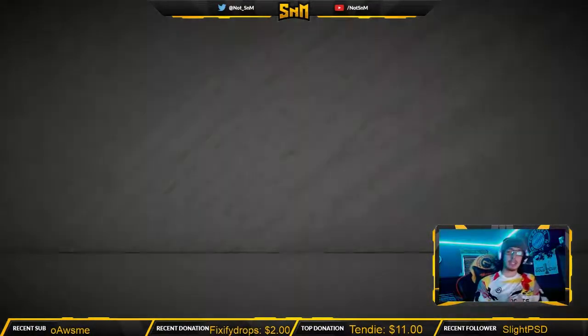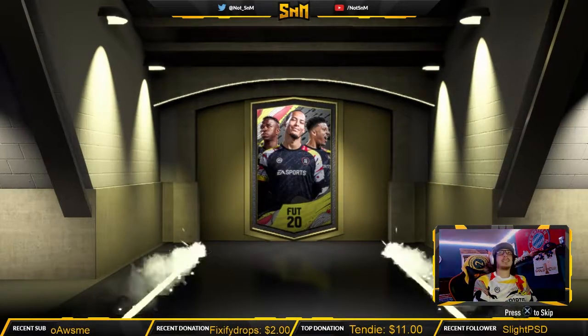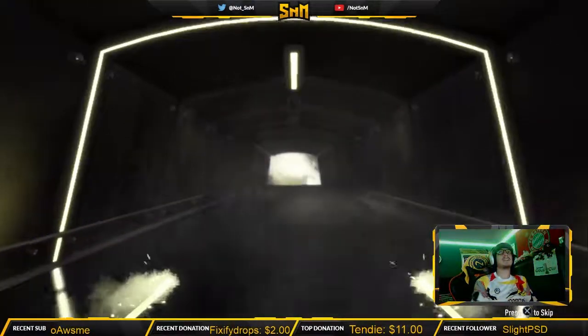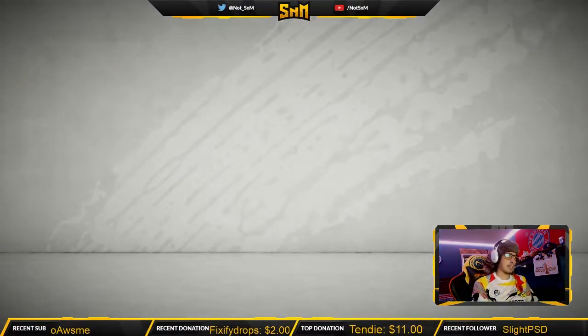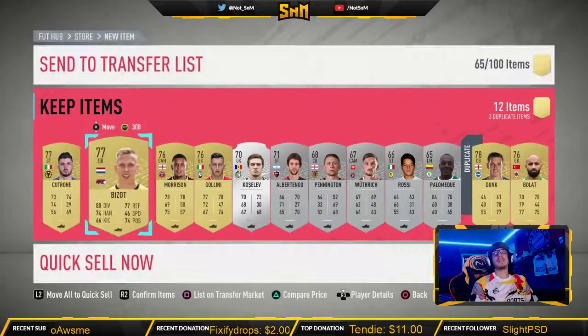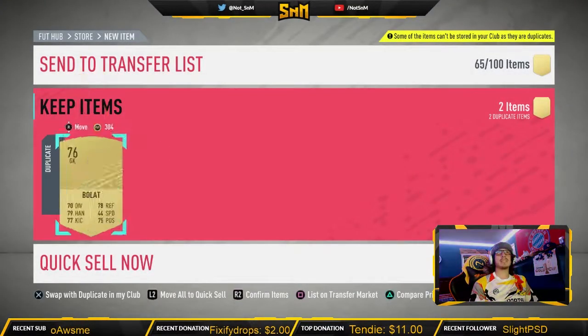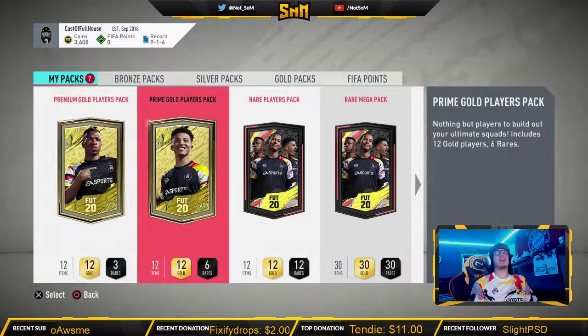We'll go ahead and crack open the Electrum Players Pack now. Give us something saucy, EA. Is this big? No. It's Dunk — it's freaking Dunk. A Brighton center back. It's not really what you want, especially not Dunk with that 46 pace. Even if he ever gets a special card, it probably won't be good this year.